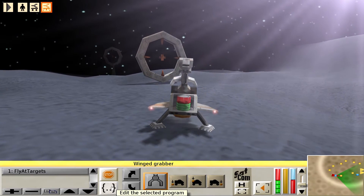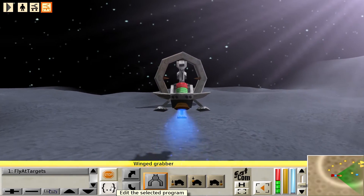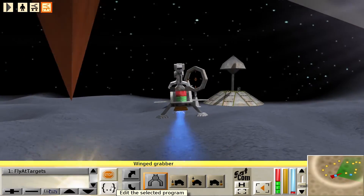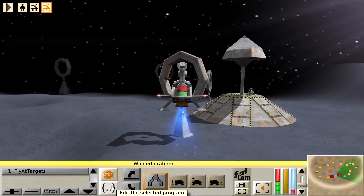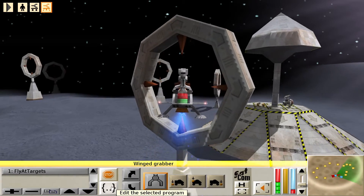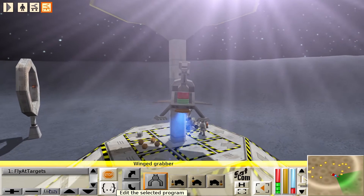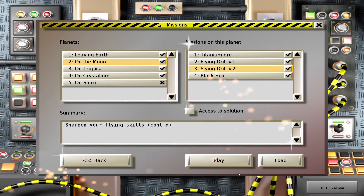It works out pretty well. Here is an example of the temperature being higher, so it actually waits until the engines cool off, and it's going to continue doing that. Once it cannot find the target, it's going to go to the spaceship position, and that's it. Mission done — Flying Drill.